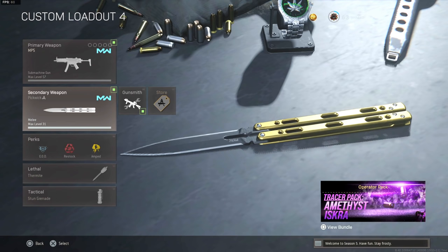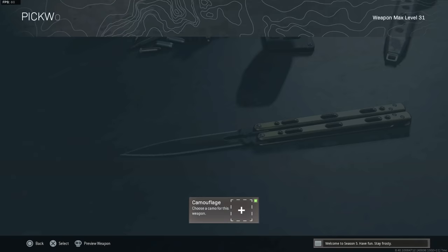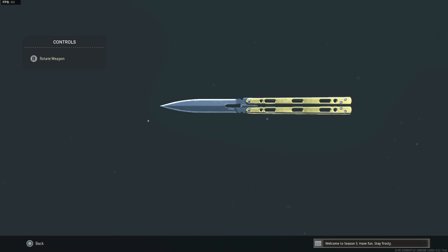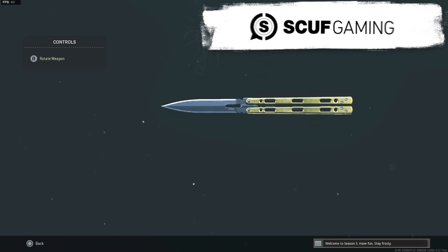Today we're mainly checking out the Butterfly Knife. I did also get a couple executions in, but it didn't actually drop with an execution unfortunately. But overall this Butterfly Knife, it's pretty clean — it's just a different version of gold camo that we already have in the game. So if you already have gold unlocked for the Butterfly Knife and you already bought the other bundle, there's kind of no point in buying this unless you just want a different version of it. But I think it's pretty clean and it looks pretty good.